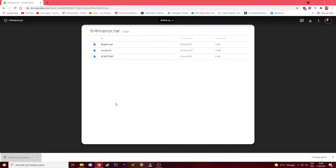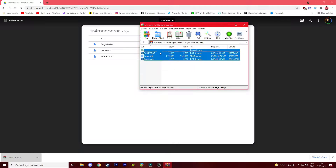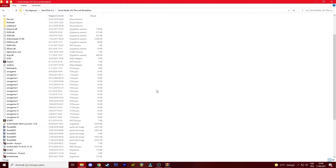So once you've downloaded it, what you need to do is open the file and extract these into the game's files.